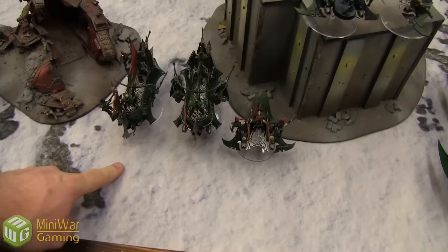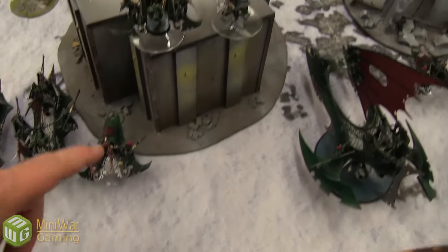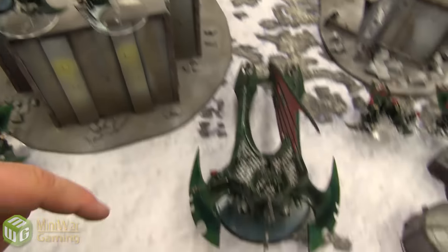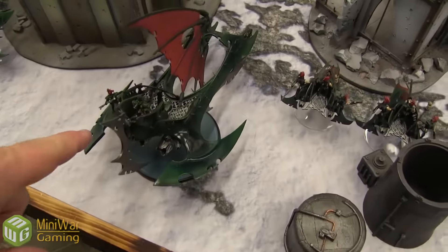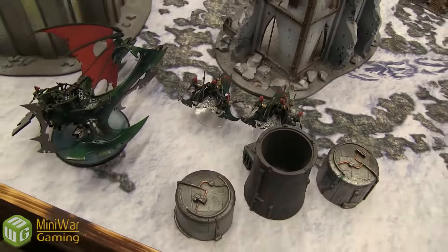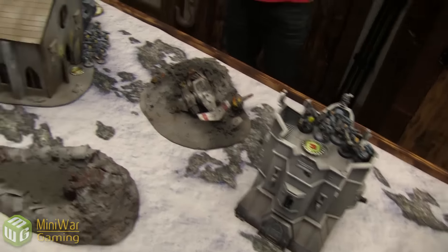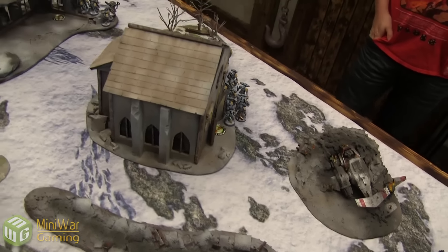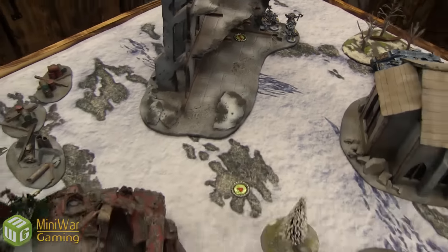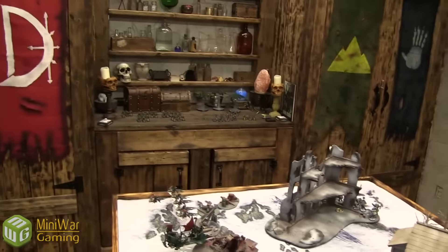Dark Eldar deployment: Kabalites in two Raiders, a Ravager, Kabalites in a Venom, Shredder Trueborn in a Venom, Trueborn with Dark Lances, Court of the Archon in the Tantalus, and two more Kabalite squads with Blasters in Venoms. Space Wolves have Long Fangs on the Battlements, Grey Hunters behind a building, a Land Raider behind that, and more Grey Hunters with an objective. The rest is in reserve.